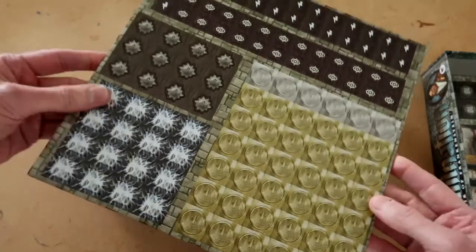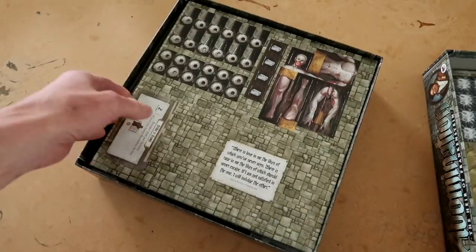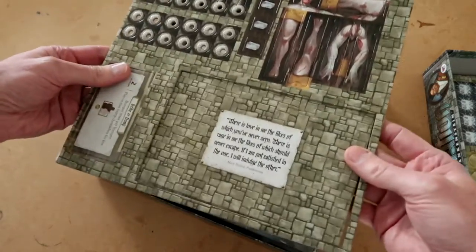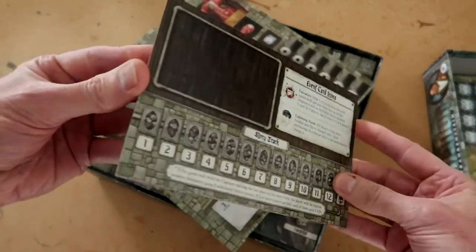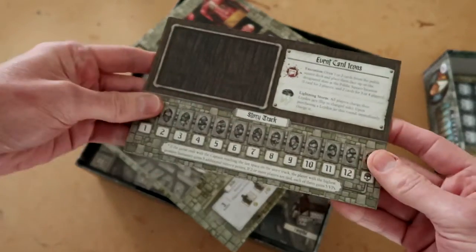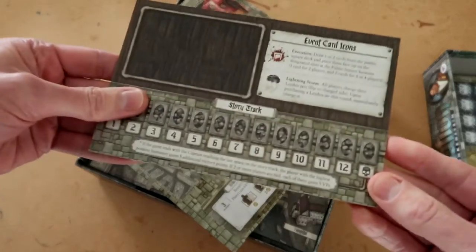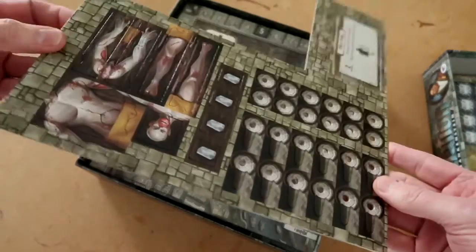We've got some coins — very nice looking tokens, love the colours. More bits. Event card icons. A nice thick player board here — story track. I'm really pleased it's got some story stuff in it. I had no idea.